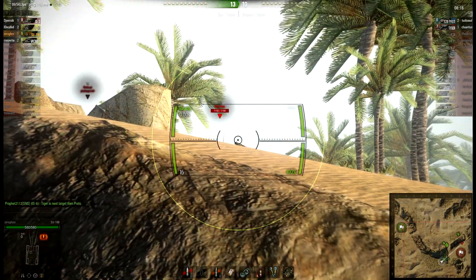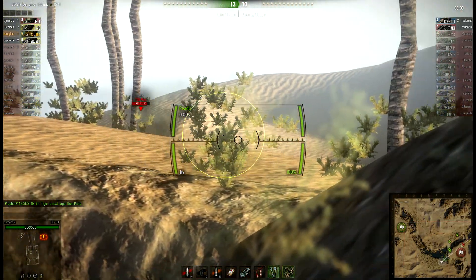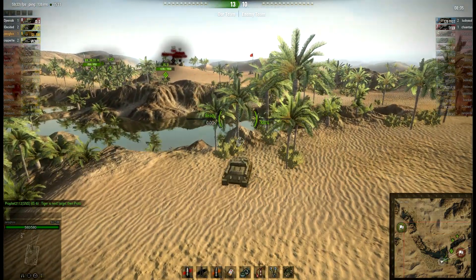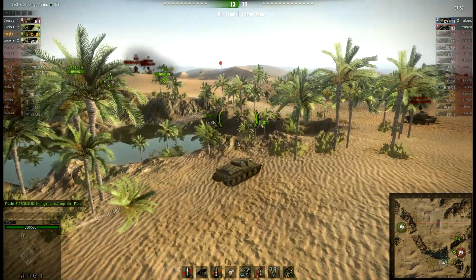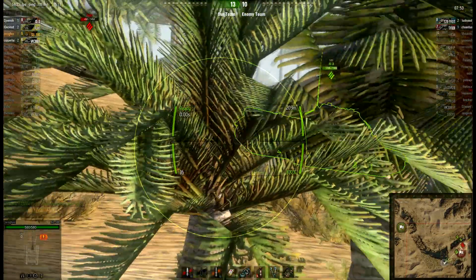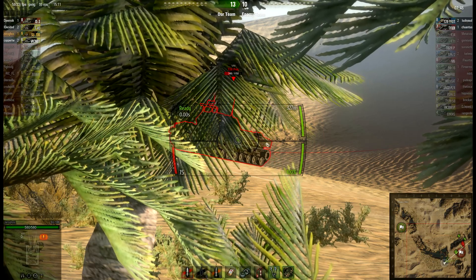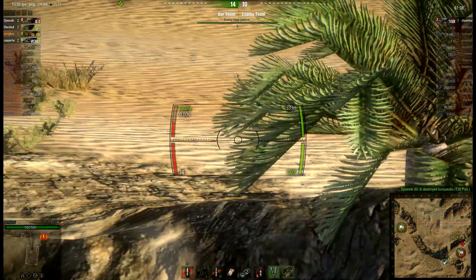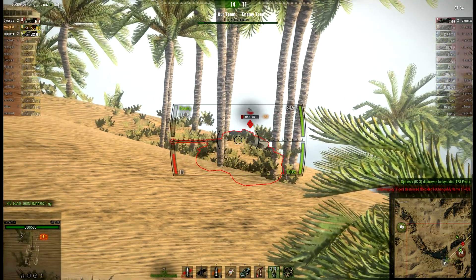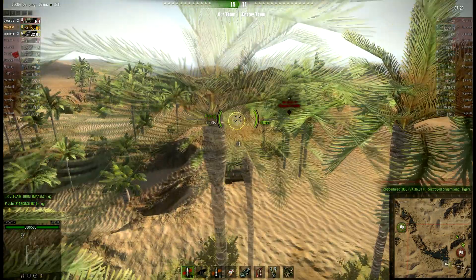And a prototype — those things are nasty. I'm still working on getting mine. I'll probably do a review on the T25-2 soon. And this game is pretty much over — they only have two left, although it doesn't necessarily mean they can't make it. Look, it's a prototype and it's showing its side — I'll tap that. Trying to go for a track shot, and I make it. Somebody else kills him. Sadly this was not patch 8.6 yet, so I didn't get credit for a track shot. That would've been nice — I would've gotten experience from that. And the last one is finished off for a GG.